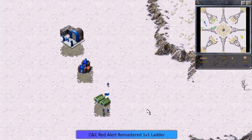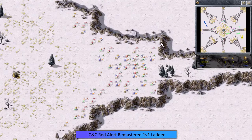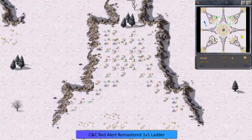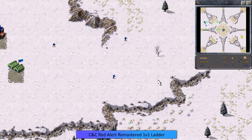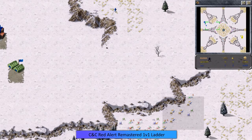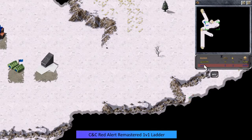On this map we've got the gems here in the middle, and a lot of players will be using the base crawl technique to move their base towards the middle of the map and plop down a refinery as close to the gems as they can, so that the harvester doesn't have as far to go to get to these precious minerals. It looks like Eric is pushing out with a couple of infantry here trying to get some scouting — pretty standard.